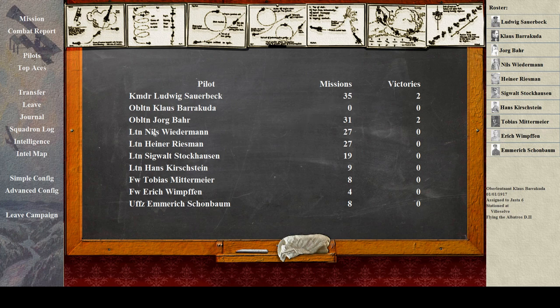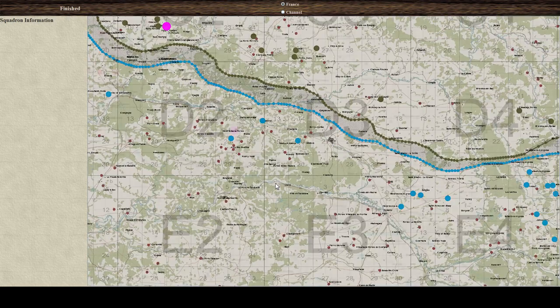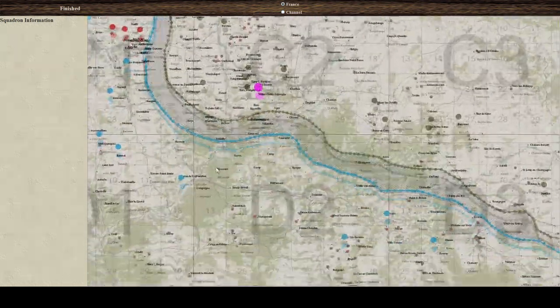So who do we have? We have Commander Ludwig Sauerbeck - me. Oberleutnant Jörg Bahr, Leutnant Nils Wiedemann, Leutnant Heiner Reismann, Leutnant Sigwald Stockhausen, Leutnant Hans Kirchstein, Tobias Mittermeier, Erich Wimpfen, and Erich Schonbaum. And I'm the second in command apparently, even though I have no missions and no victories. Let's take a look at the map - we're right on the bend of the front.